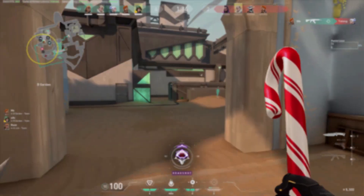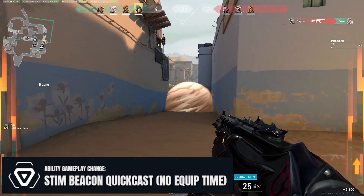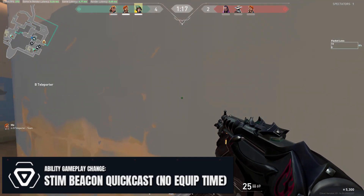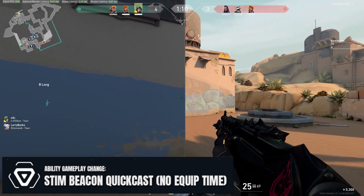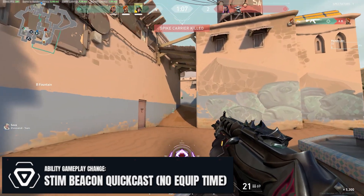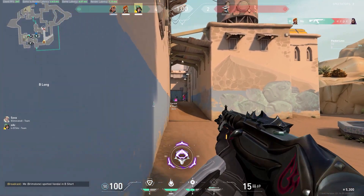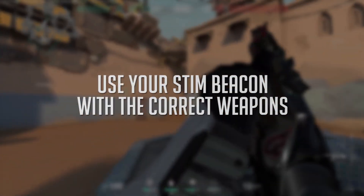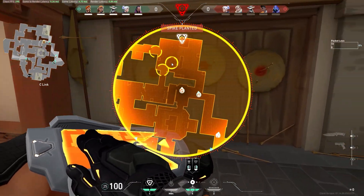Moving to the Stim Beacon: it got a change where it now quick-casts — you press the button and it throws immediately without having to equip the object first. The Stim Beacon costs 100 credits and increases your fire rate by 15%. That said, it's better with some weapons and worse with others. With ARs, high-level players burst and tap rather than spray, so you need to either change how you use those weapons under the beacon, or plan to use it with LMGs and SMGs instead.